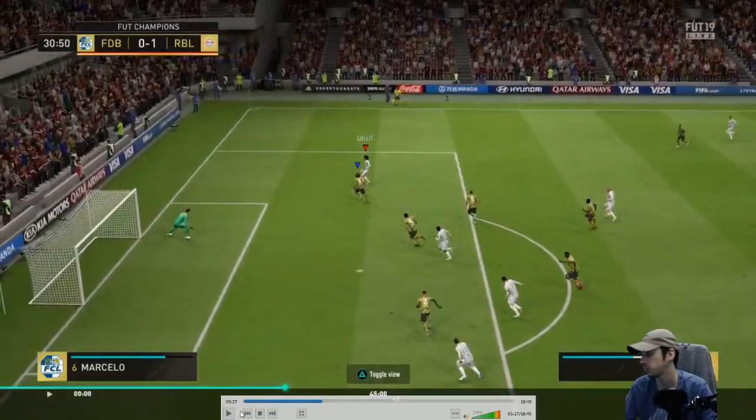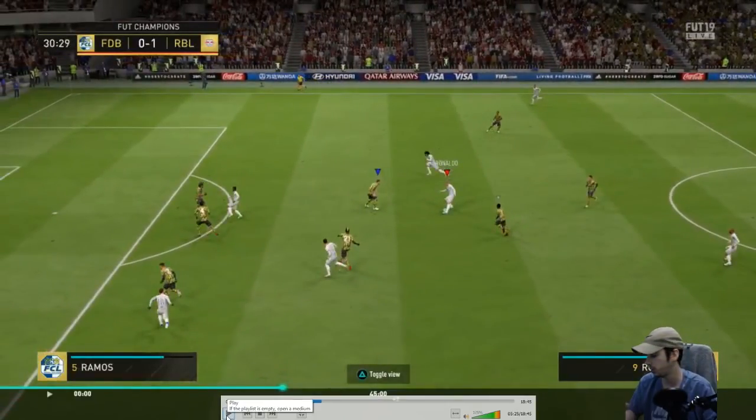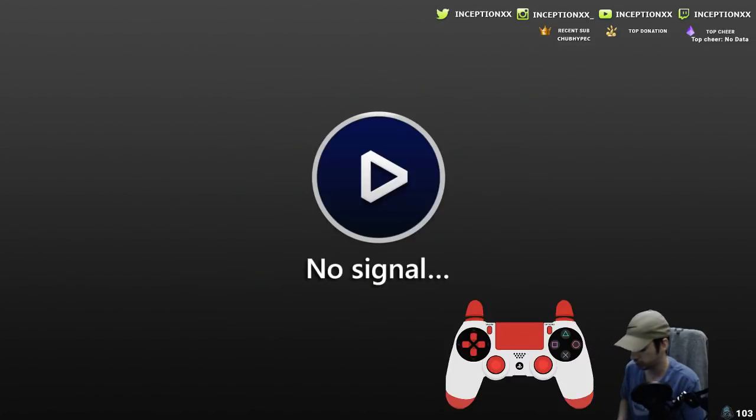He does the half croqueta but accelerates downwards right here. The way to do that — I'll put the controller on screen for you guys — is you're aiming upwards, holding LB, doing the half croqueta, and then accelerating downwards. The croqueta is like holding this and then doing this, so that's what he does when he's facing upwards: he does the half croqueta and then accelerates downwards, letting go of the right stick. So: aim upwards, LB, half croqueta, accelerate downwards.